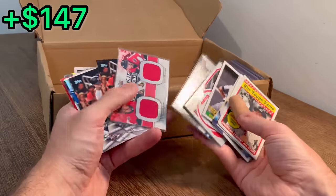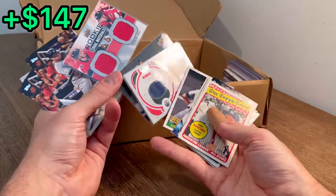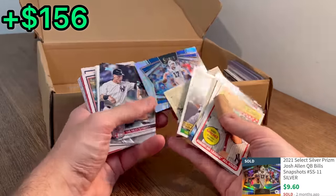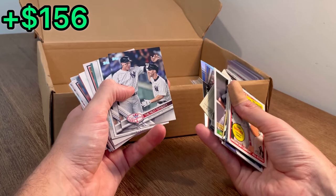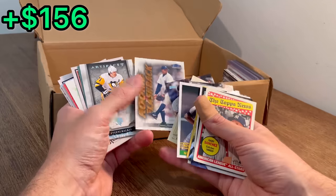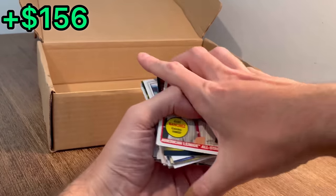Three back-to-back hockey jersey cards — I don't know if any of these are valuable, but I will definitely clip them in if they are. Lou Gehrig, Allen and Ginter's. Josh Allen Silver — The Next Dynasty. New Crew for the Old Zoo. There's an Aaron Judge rookie year card. Rookie flashbacks of El Duque Orlando Hernandez. There's a Malkin artifacts card.